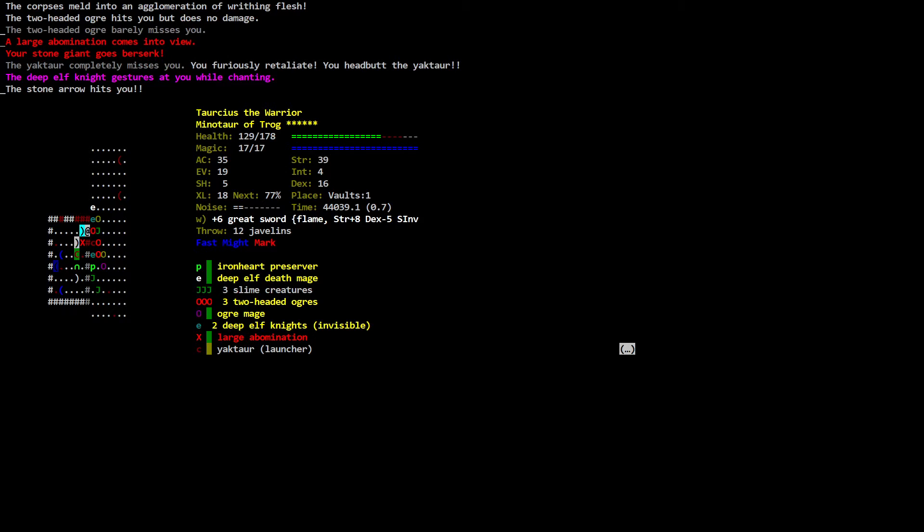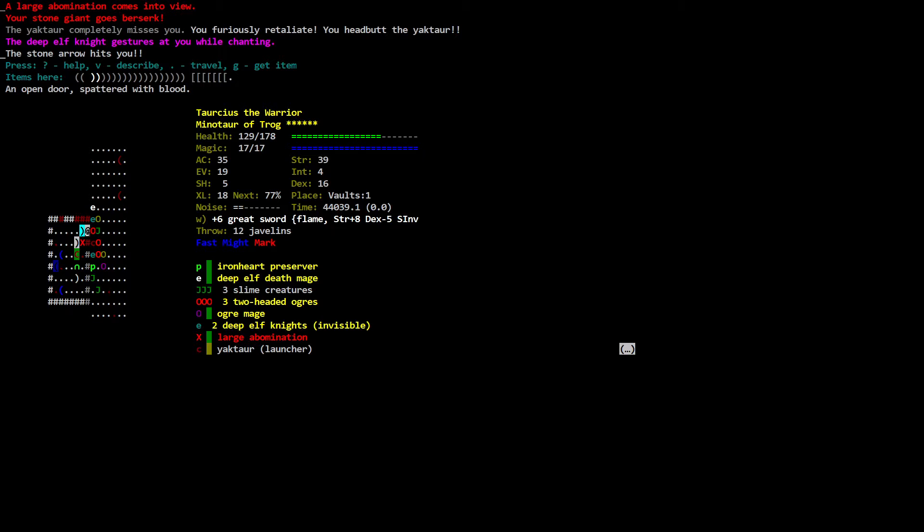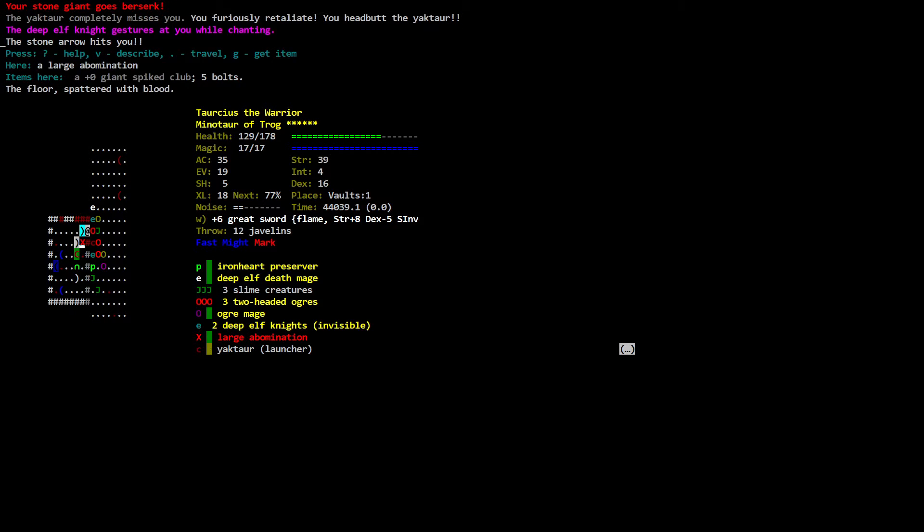The two-headed ochre barely misses you. A large abomination comes into view. Your stone giant goes berserk! The yaktor completely misses you — you furiously retaliate, you head-butt the yaktor. The deep elf might gestures at you while chanting — the stone arrow hits you. Torsius the warrior Minotaur health: 129 out of 178. Your stone giant goes berserk. Here is a large abomination, a zero giant spike club, five volts.